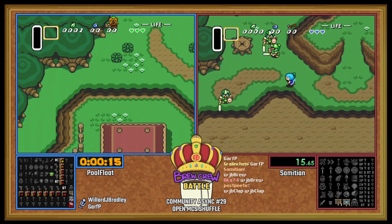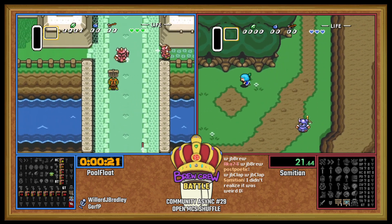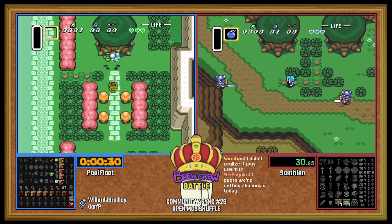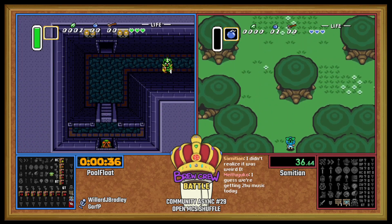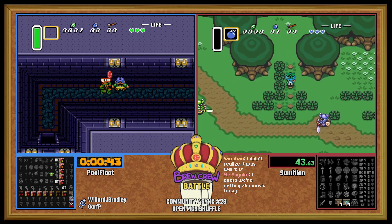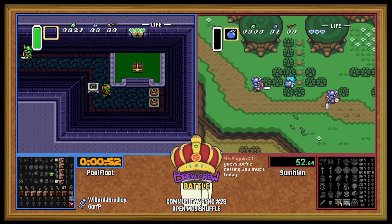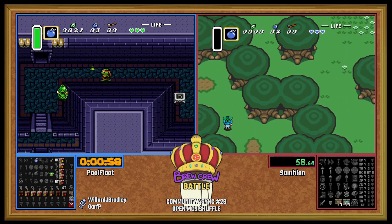It's an open mode, so we don't have to do the escape sequence. It is a map compass shuffle, which means those items can be anywhere in the game as long as they're not logically unavailable. The big takeaway is that the big keys are going to be in their vanilla dungeons, which could force players into certain scenarios. Specifically, if the TR big key ends up being vanilla, then we need all four TR smalls to beat that dungeon.